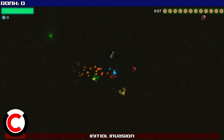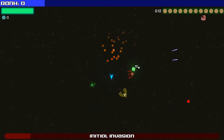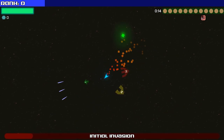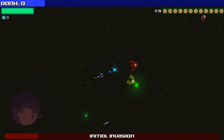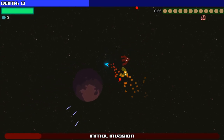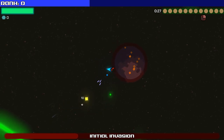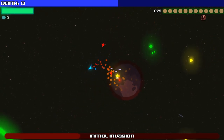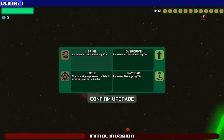Now they have Easy, Medium, and Hard — they're very distinct. So we'll start with Easy, then go to Medium, then Hard. Looks like the spikes have a little bit of homing on them. Yeah, 15% of my spike projectiles will home, because I've got a couple of upgrade things.